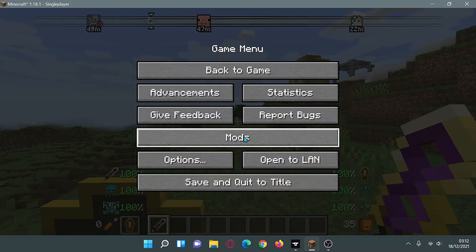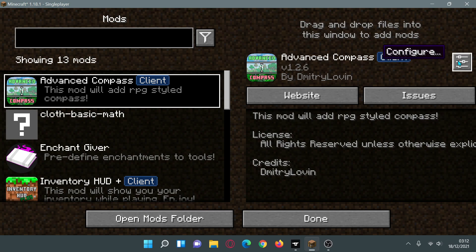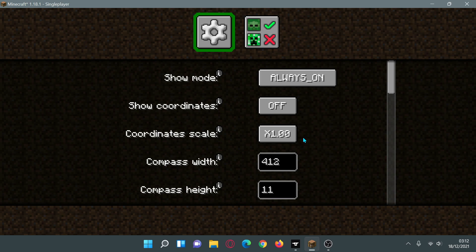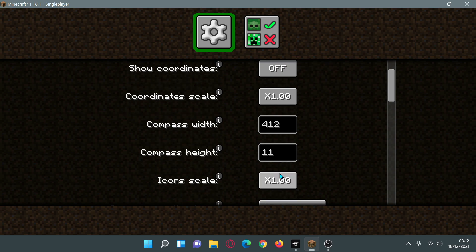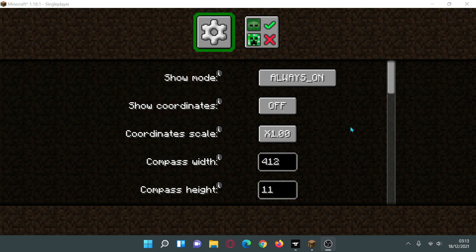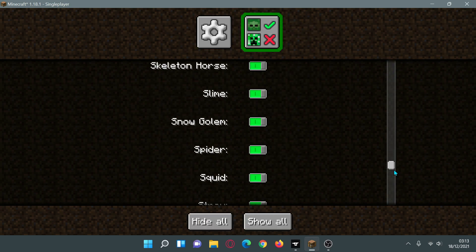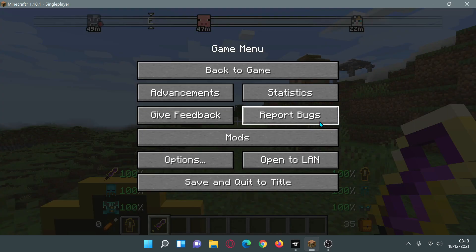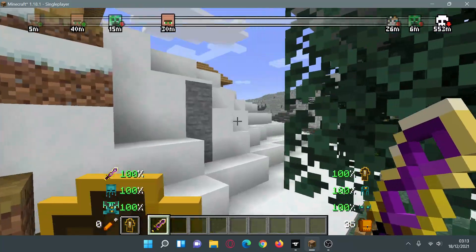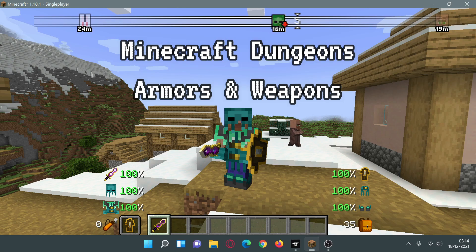You can configure this mod by going into the mods section from the main menu - you do need Mod Menu installed. Click on the Advanced Compass mod, then the configure button on the top right. You can change options like compass width, compass height, icon scale, and coordinate scale. You can also choose to show coordinates, turn off the mod, and select what kind of entities you want it to show. This is a really cool mod that gives you that RPG style of gameplay.